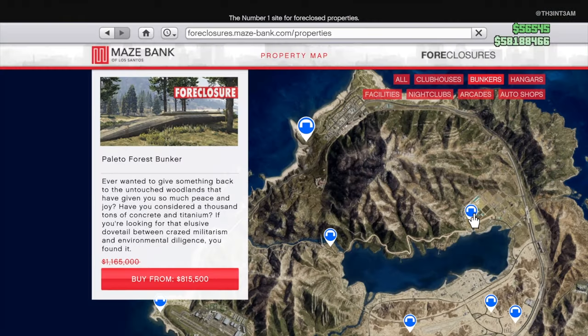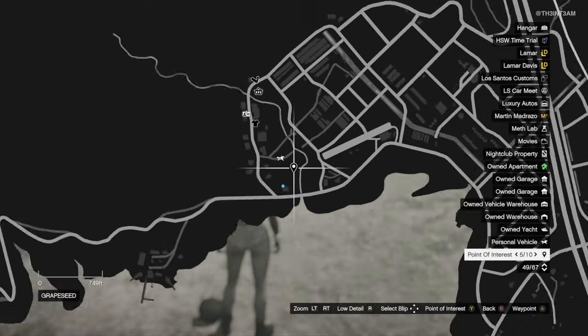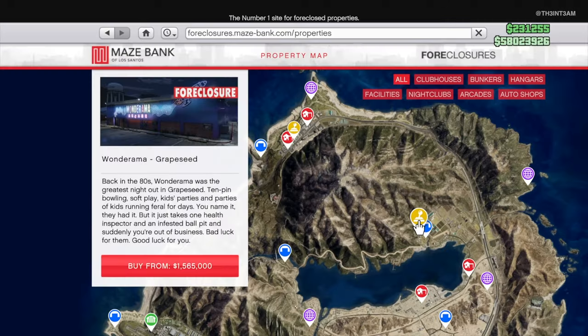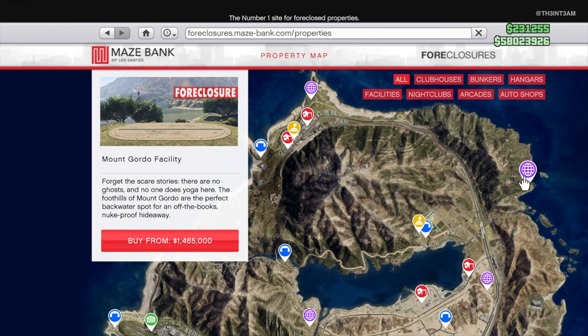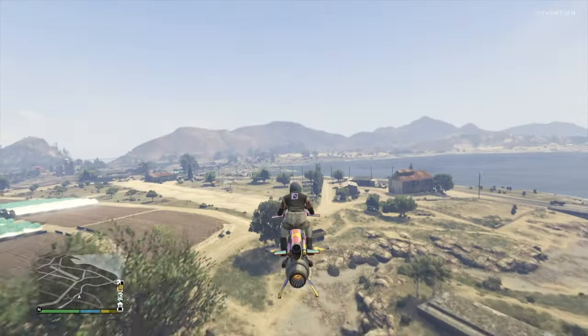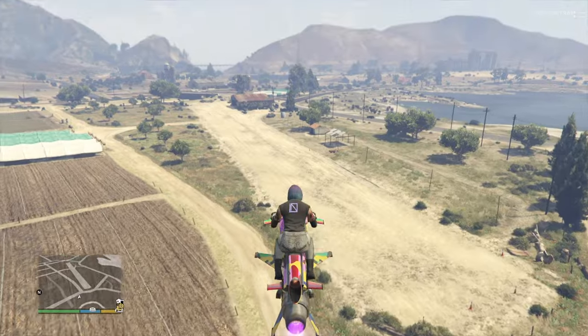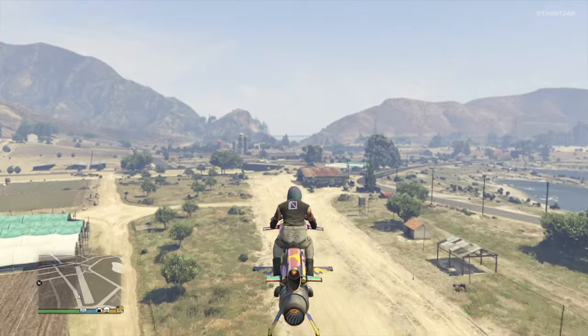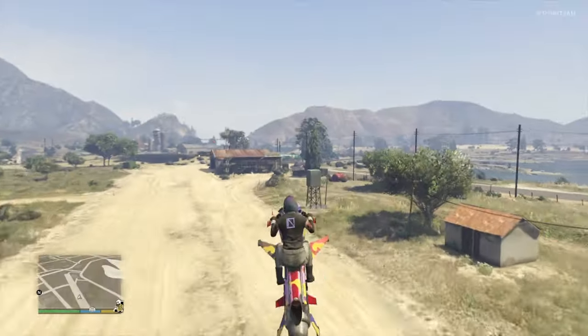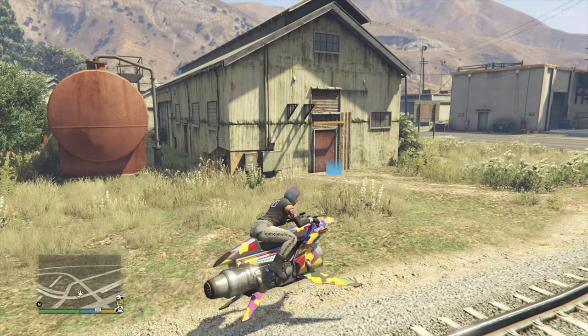Next we have the Graveseed Bunker, priced at 1.75 million. There's not a lot of businesses in this location — the main ones are the Wanderama Arcade and the Mount Gordo facility. A very unique thing about the Graveseed Bunker is that it sits right behind the Wanderama Arcade, and right behind the bunker is the McKenzie Airfield, so you get your own personal airstrip. Other points of interest include a two-car garage, a clothing store, and two MC businesses.